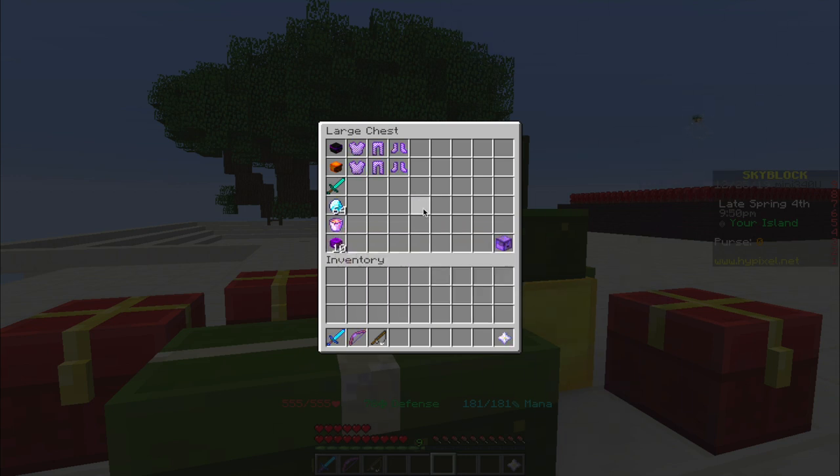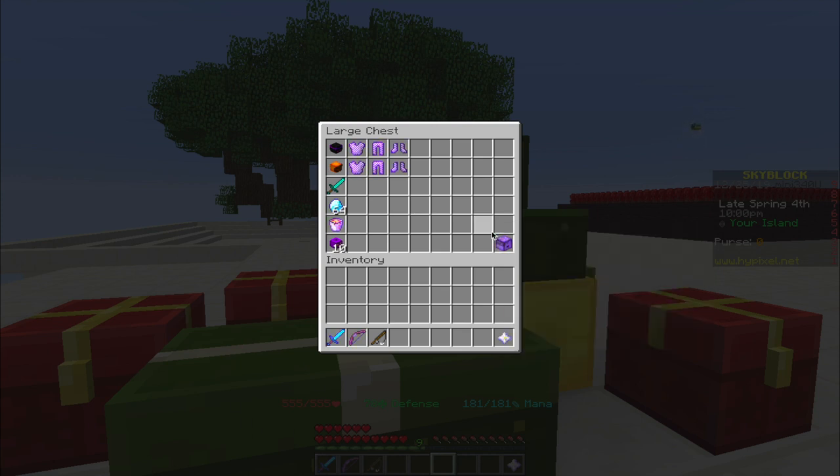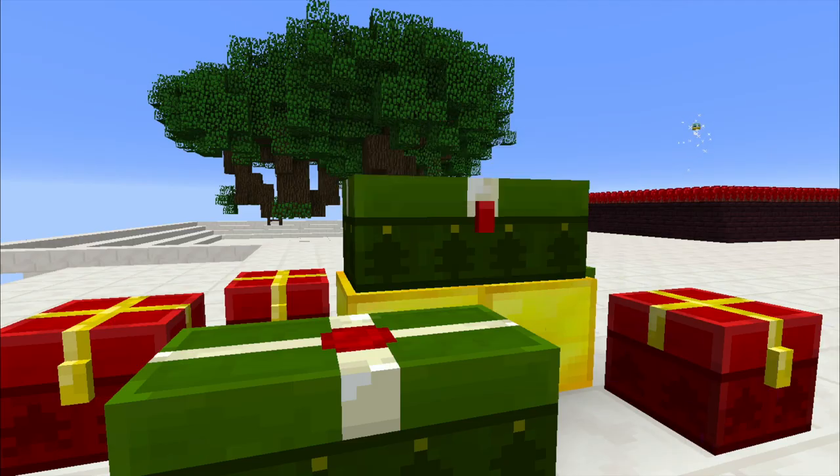As with every video during this advent and Christmas, I will be giving away 1 item for finding a Christmas tree that is hidden for a short amount of time in this video somewhere, and that will be a super compactor 3,000.